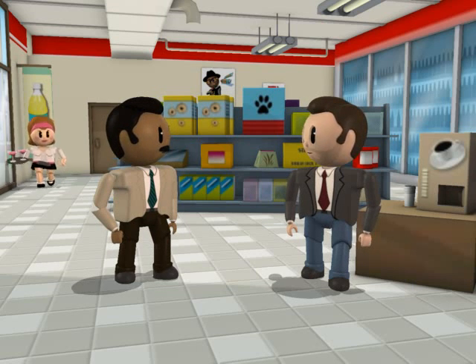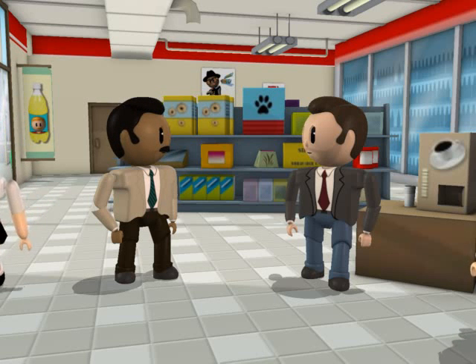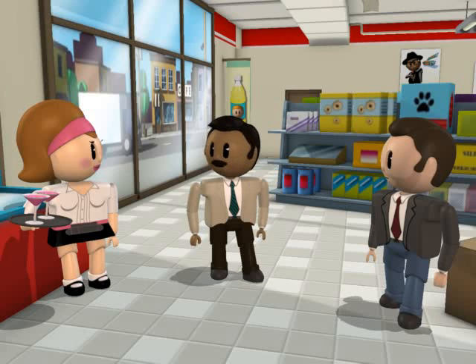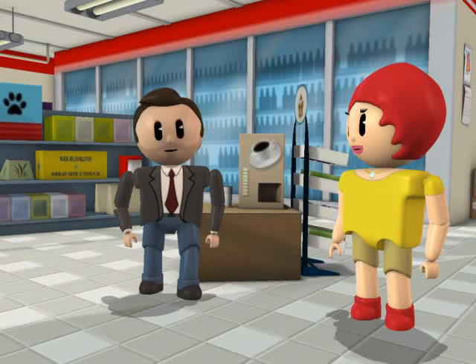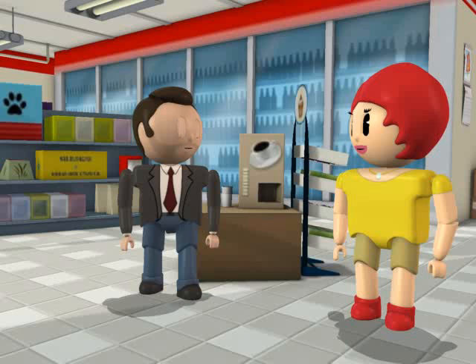Are you the code team leader? Thank goodness you are here. The rest of the team is arriving now. I am the code team leader — we need to help this person. I am the junior resident. What is going on with the patient? I found this patient on the floor unresponsive and without a pulse. Okay, we need to start CPR. Intern, please start chest compressions. I am the intern and I am available to perform CPR, but I do not see an order for CPR in Epic. Has it been placed?